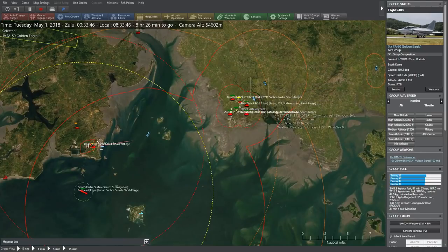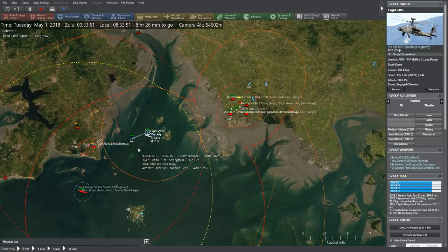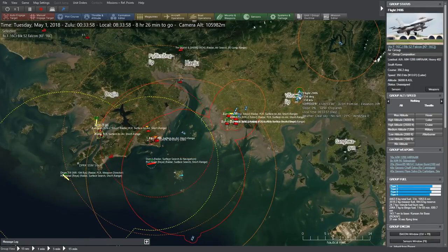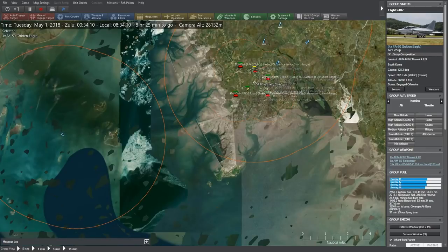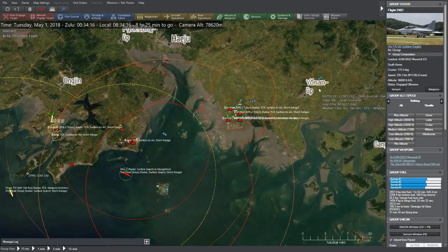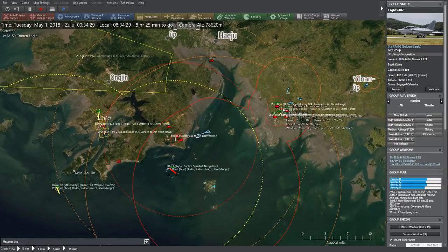This munitions depot feels like a waste of ammo — still got 11 Hellfires and 24 more on another flight. It feels like we're firing a lot of Hellfires to very little purpose. My F-16s are going to head back south. I don't want to get engaged. We've got eight more Mavericks on these FA-50s. They might be mostly underground — these are anti-tank missiles after all, but it is slowly wearing it down. I'm going to send the FA-50s in to finish off the depot.